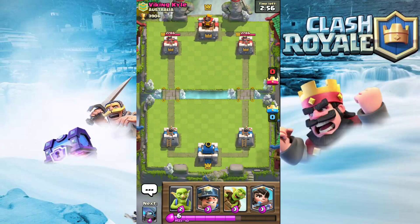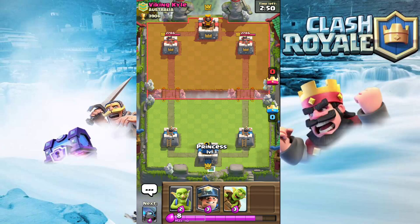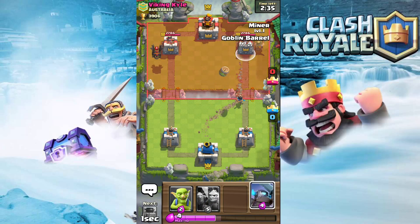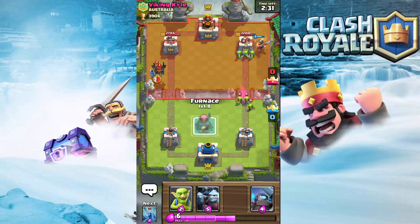We're going up against Viking Kyle. I've been wanting Miner for a while - the way I ended up getting him was through grand challenges. I got 11 wins twice, which got me close enough in gold to afford it when it showed up in the shop. I'm pretty happy about this. This is one of those chip decks where each card chips away at the tower.